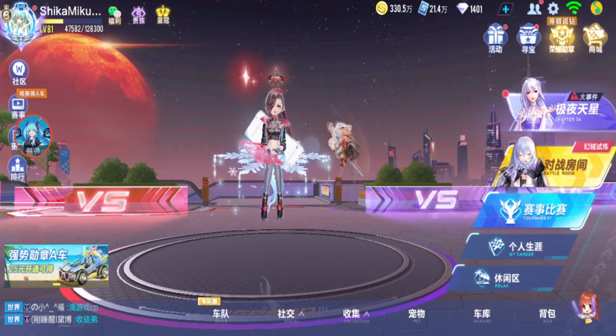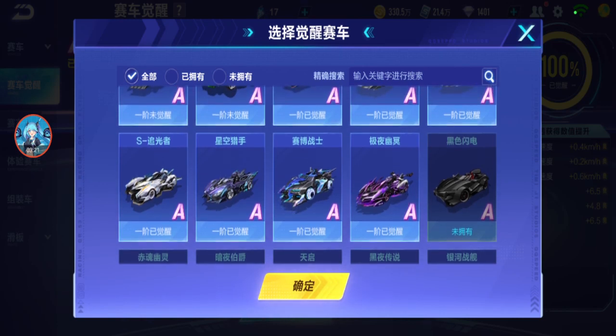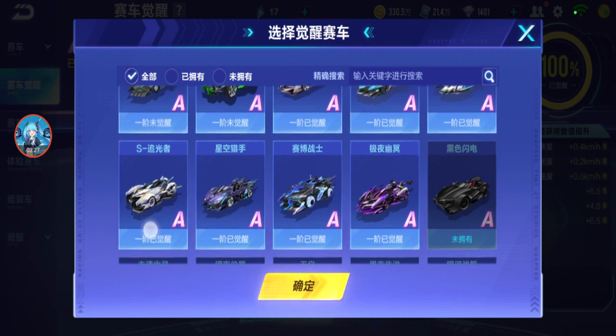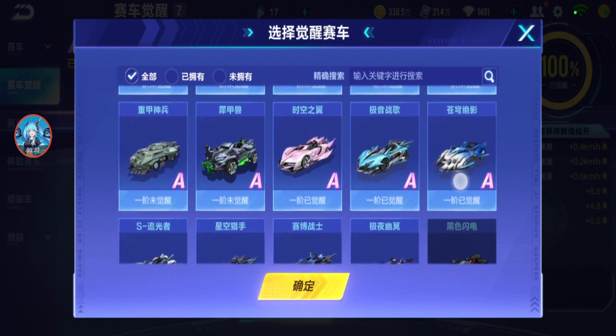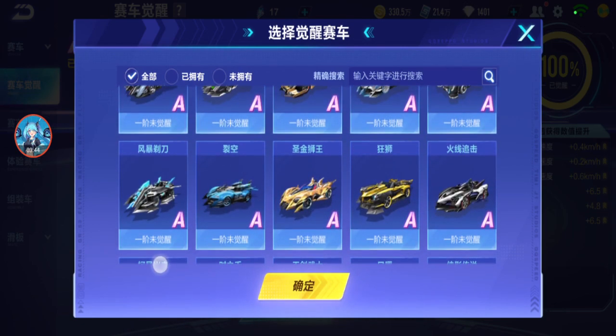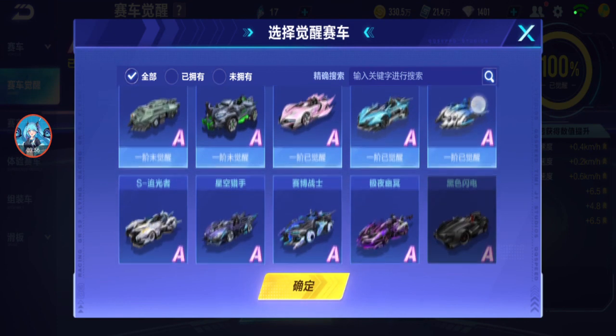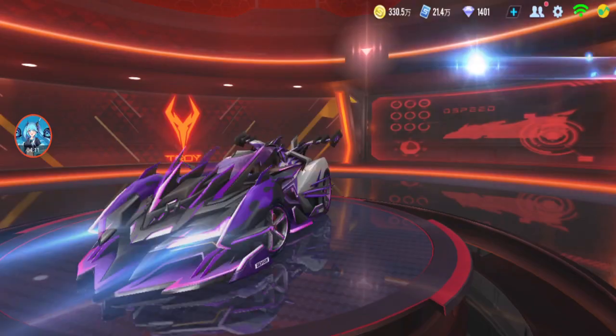Now I'm going to awaken most of my cars in WeChat. Knight of Dark, Cyber Warrior, Starhunter — we don't need to redo those because I already tested them in part one. Light Chaser is here. Sky Shadow I got in this server for free and already tested. Warsong we tested, Wings of Time I've awakened. We'll see what else we can test, but anything I've awakened I will test.